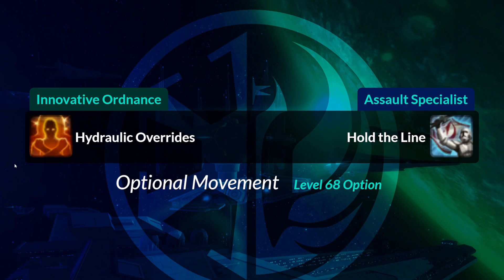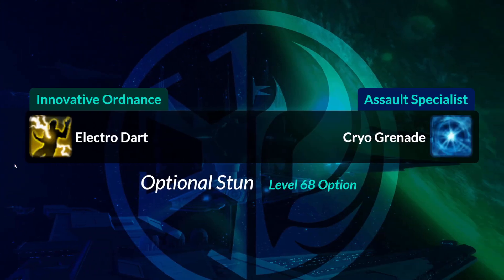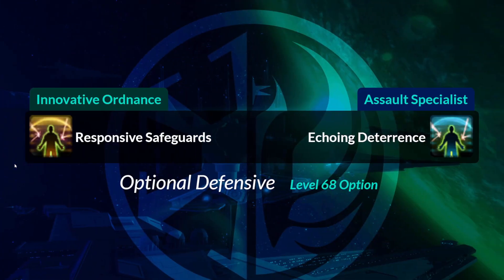Hydraulic Overrides, the optional ability on your tree that lets you move fast unhindered, becomes Hold the Line on the Assault Specialist side. Electro Dart, if you choose it on the tree, becomes Cryo Grenade, a blue icon. Responsive Safeguards, once again another optional ability on your tree, becomes Echoing Deterrence — same icon, different colors.